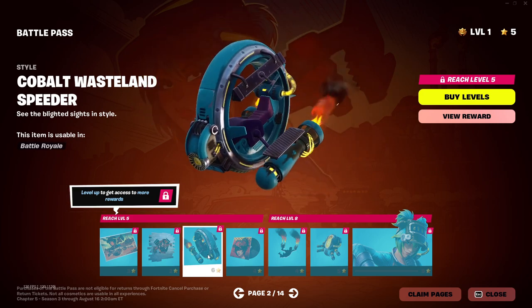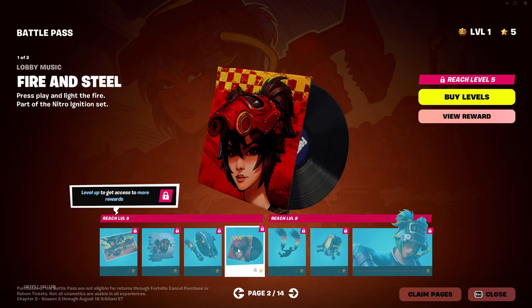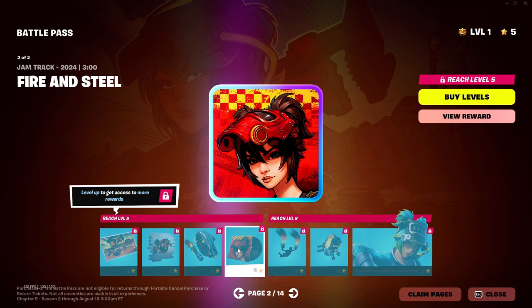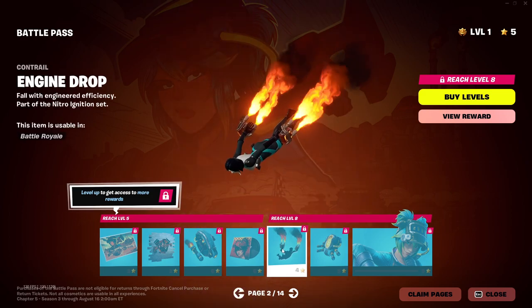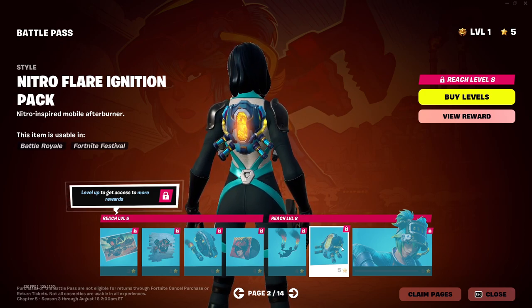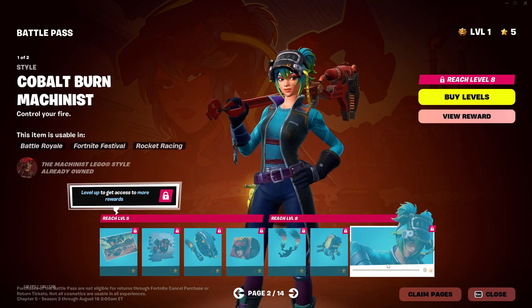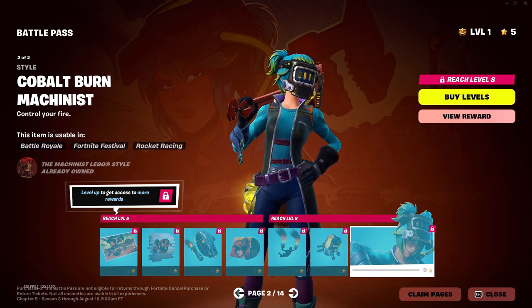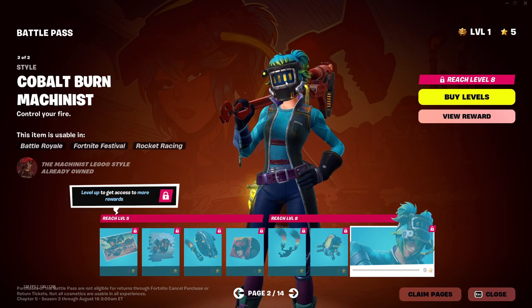And another style for that glider — I like that color. Fire and Steel. It's a three minute track, it's pretty long. There's a contrail, the Engine Drop. Very nice. And another style for the back bling. Looks pretty good. And another style for the skin. This is the second style to the Cobalt Machine Burnist — she has visors up and visors down. I like that animation on the mask.